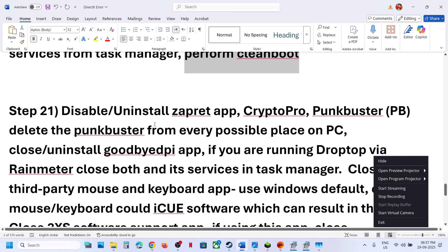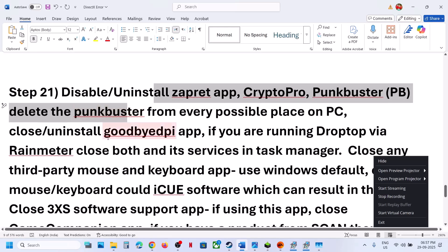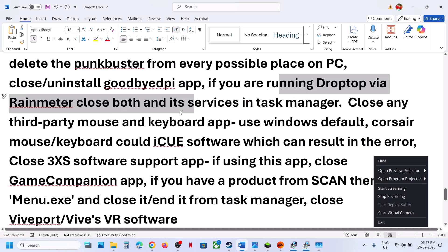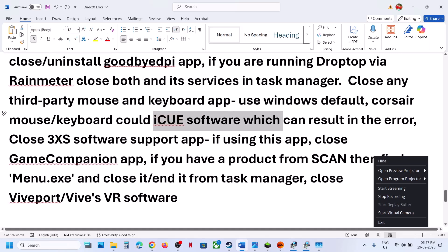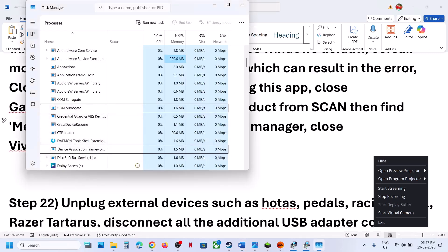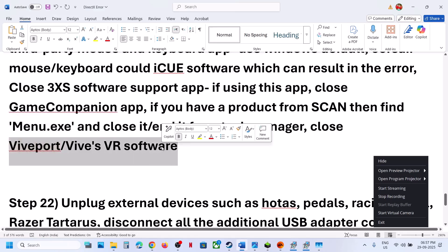The next step is to disable any separate Crypto Pro or Punkbuster software running — close it and uninstall the application. If you have a GoodbyeDPI app, uninstall it. If you have Droptop, Rainmeter, or any similar customization software, uninstall it. Also close any 3x software, support apps, game companion apps, or menu.exe running in Task Manager — make a right click and end the task. If you have any WipeOut or VR software running, close it.